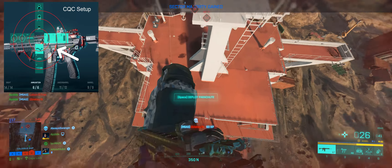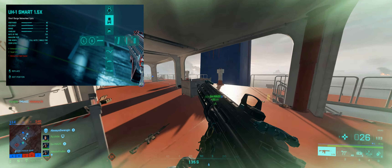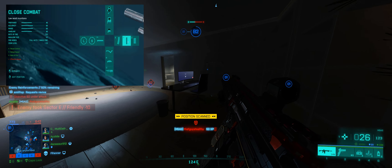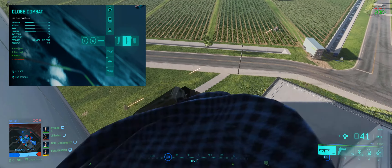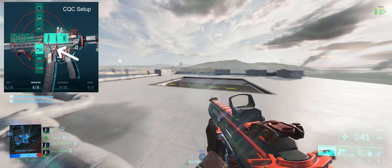In the middle circle, I have attachments for my CQC loadout. I have the UH1 smart sight, the shortened barrel for increased rate of fire at the cost of velocity, the flashlight for that blinding effect, and the close combat magazine for increased reload speed, rate of fire, and recoil control at the cost of some range. This is the loadout I try to run when I'm clearing out rooms or buildings or flanking behind the enemy.